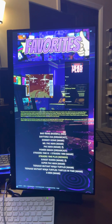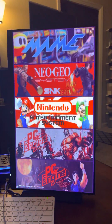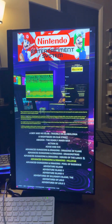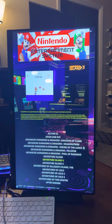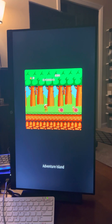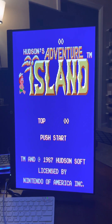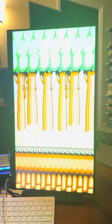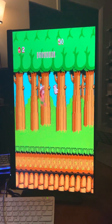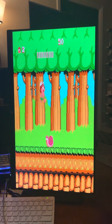As far as a non-vertical game — Nintendo, plenty of those in here. Adventure Island, just something simple. Like I said, everything is full vertical, full width right now. On the next update, I'll probably go in and fix some of the horizontal ones so they look a little better.